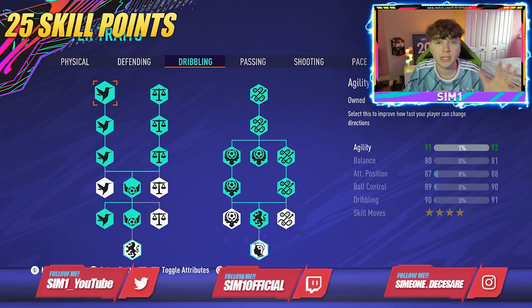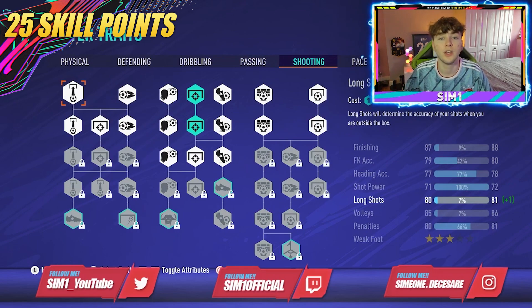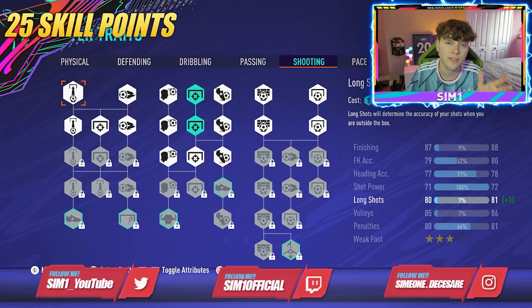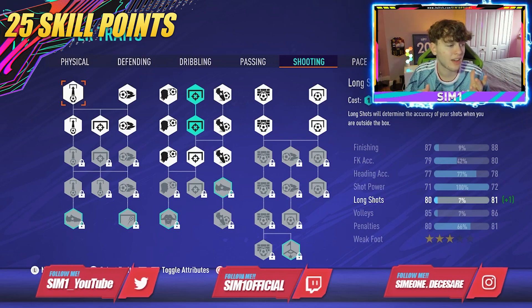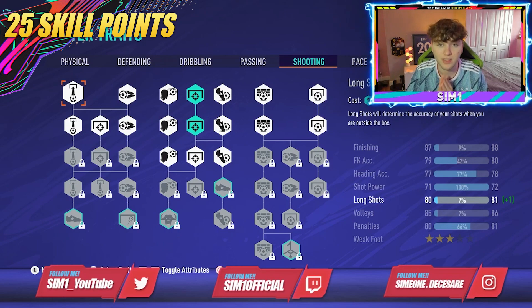That covers the dribbling traits — the main proportion of your 25 skill points. For passing, we haven't put anything on — we don't need it right now. With the spare skill points on shooting, I've upgraded finishing. Finishing is the most important stat for a striker. This gives us 87 finishing, 79 free kick accuracy, 80 long shots, 85 volleys, 80 penalties, and a freestyle weak foot.